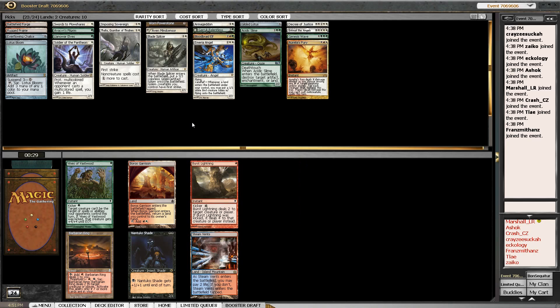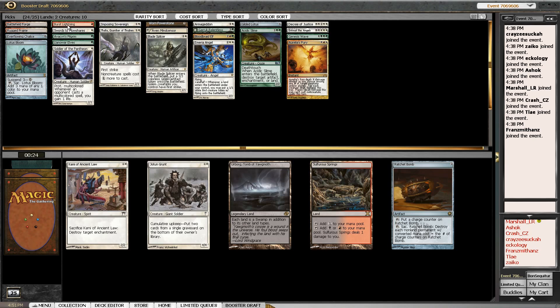We just casually get everything we wanted back. Looks like we're in the right colors. Hell with it — I'm taking Genesis Wave. We're going big, big, big here. Vines of Vastwood or Boros Garrison — I don't really need to open myself up more. I'll just take a Burst Lightning for the splash. Ideally we don't even have to cast this stuff, but sometimes you do.